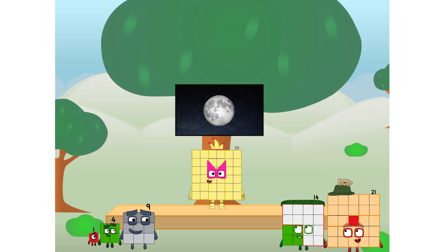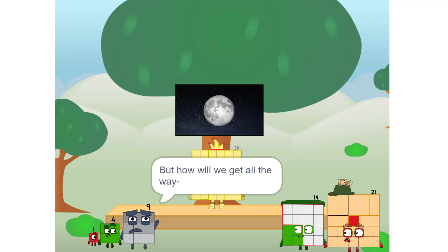Let's solve the puzzle of how to put a square on the moon without using rockets — square power only. Why? Because it's fun to try! Great, I'll be test pilot. But how will we get all the way up there?